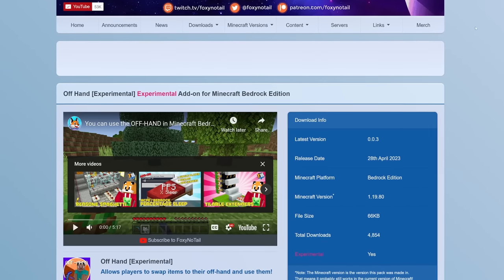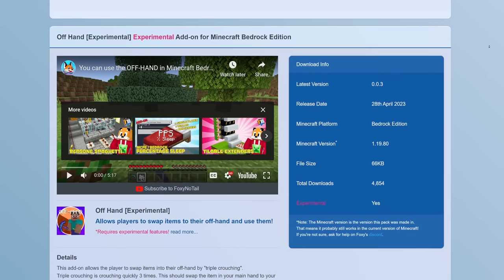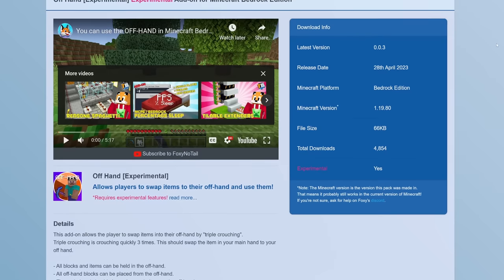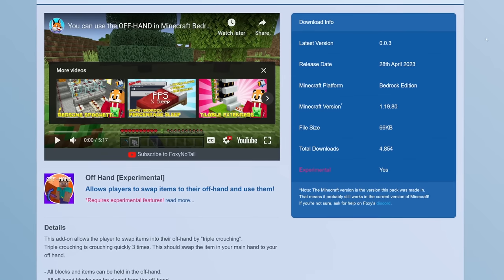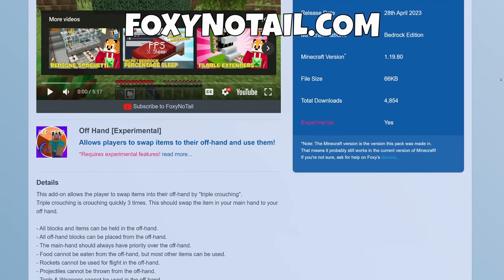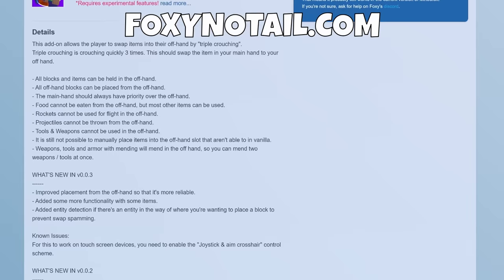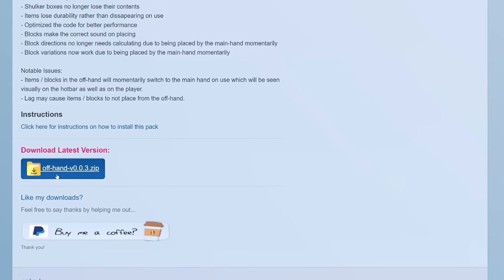If you want to play with the offhand in Bedrock Edition today on any device, world, realm, or server, then you'll need to download the add-on from Foxy No Tail. It works really well — it's reliable, it's stable, it's great. You can download it easily from their website, which is linked down below. It's super easy to install and super easy to use, and then you can get the offhand available today in your Minecraft worlds.